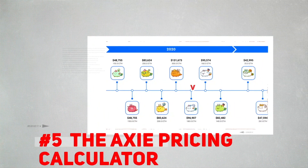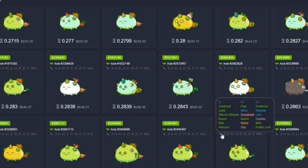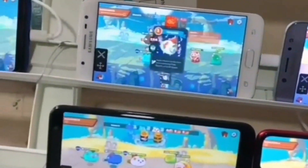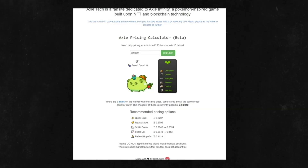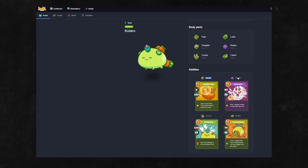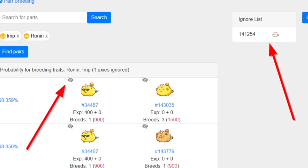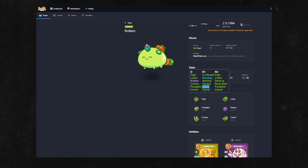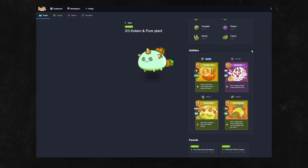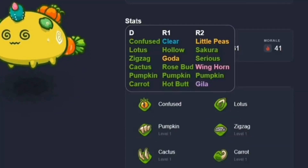Tip 5: The Axie Pricing Calculator. You may breed Axies to get impressive stats and parts, but the question is whether it will sell for a good amount. Head over to axie.tech and use the Axie Pricing Calculator — just copy and paste the ID number of the Axie you're planning to breed and you'll get a price point for how much it will sell on the market. If it sells for a good price, that's a signal to use that Axie for breeding, since good parent prices tend to mean good offspring prices.